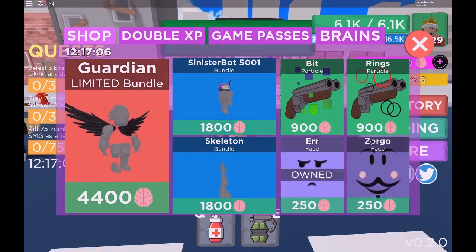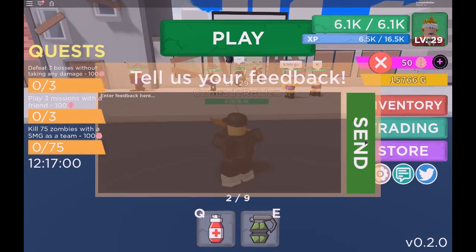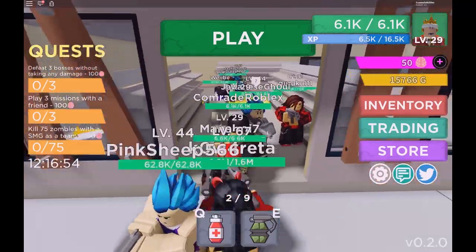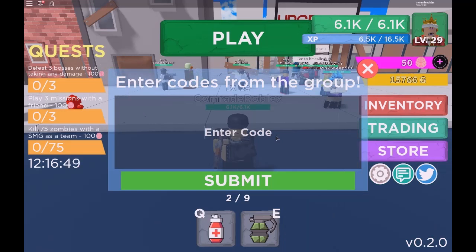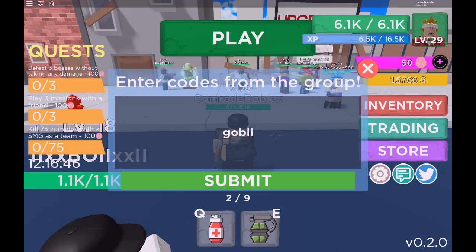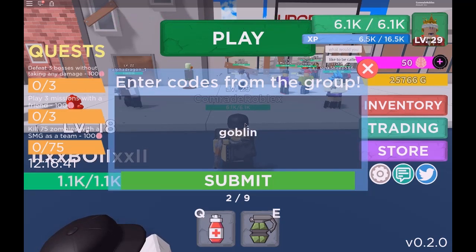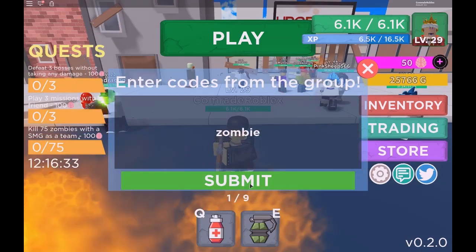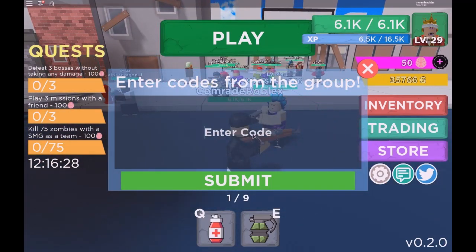You can go over here and buy all this stuff with the gold. The next code is Goblins — goblins aren't actually in this game, but the code still gives another 10,000 gold. Then Zombie gives another 10,000 gold — I cannot believe it, I'm getting so many coins.